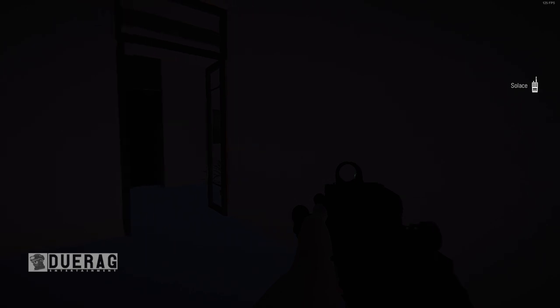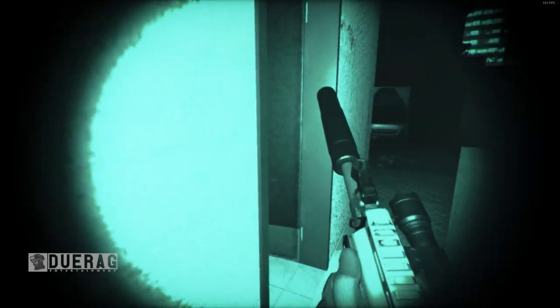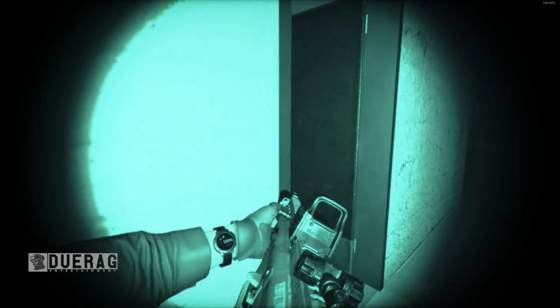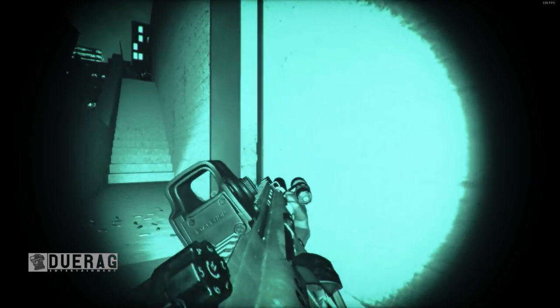I should also mention the sawed-off shotgun has two attachments at this point: a laser sight and a flashlight on the front. There also appear to be some UI changes, though I didn't notice anything different with the AI. That's pretty much all the changes I could see in this current private beta test — I can only talk about it and not show it, but eventually I'll do a comparison between the old and new.